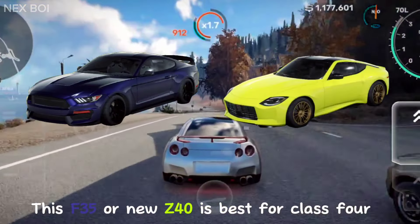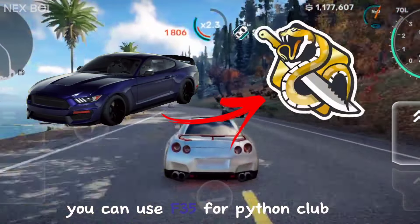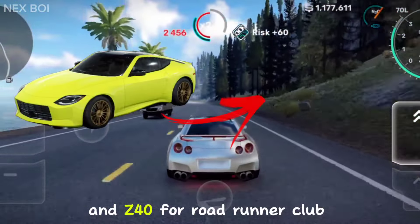Class 4 also has two clubs. The F35 or new Z40 is best for class 4. You can use the F35 for the Python club and the Z40 for the Road Runner club.